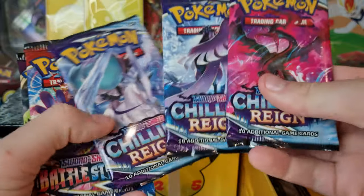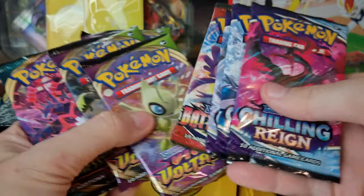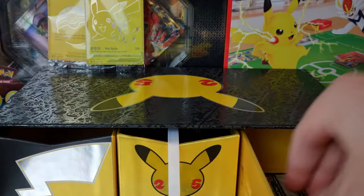We've got one, two, three Chilling Reigns, one Battle Styles randomly, and one, two, three Vivid Voltage — so that's eight more Sword and Shield Era packs.